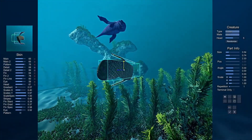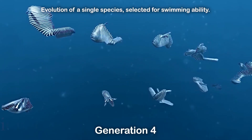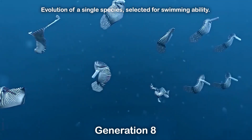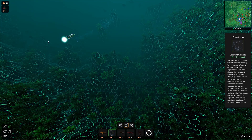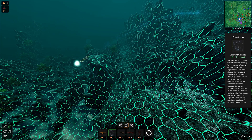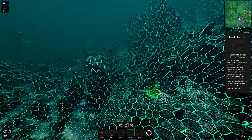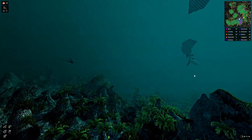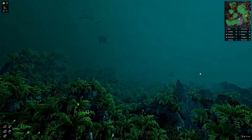Over time the fish are going to reproduce and change with each generation into different shapes and colors, which is pretty cool. You create your own ocean floor, place the currents, shape the rocks, choose which plants go in which areas, and before you know it the entire thing is going to live all on its own — like a true ecosystem.